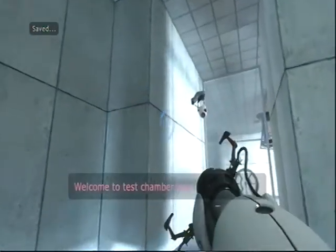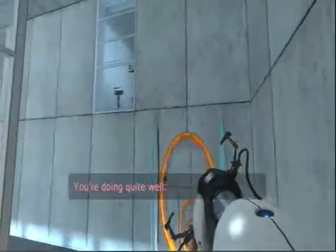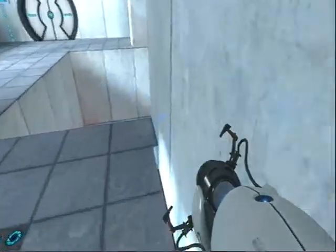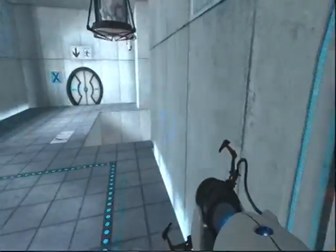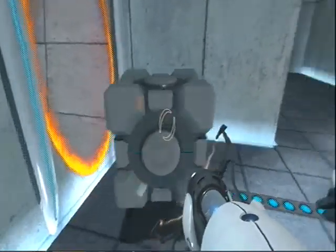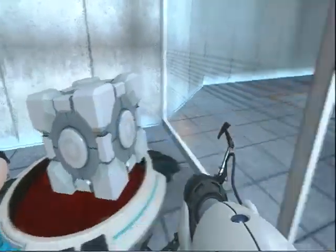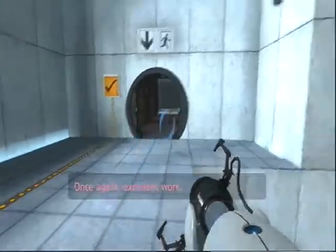I could not tell you enough how much I love this game. This is by far one of my favorite games, like, ever. With it falling, you can gain enough momentum through the portal and fly onto the button. And that can actually get you an achievement in the game — get a cube on a button without touching the cube. So yeah.